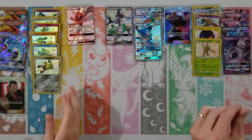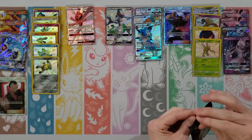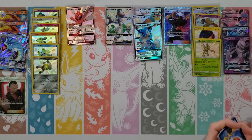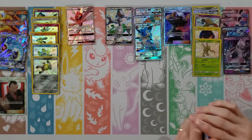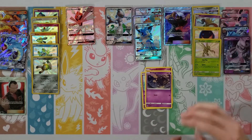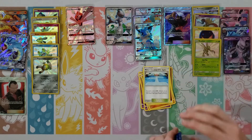Clefairy, Koffing, Voltorb, Cubone, Geodude, Fighting Energy, Farfetch'd, Graveler, Chansey — your rare is an Eevee — oh, a Froakie! A little Froakie — that one's cute. I do like the little Froakie. Maybe that means we'll get a Greninja. So five baby Shinies on the board. Another Articuno, Moltres, and Zapdos pack — I'd like to see a nice shiny Charizard.